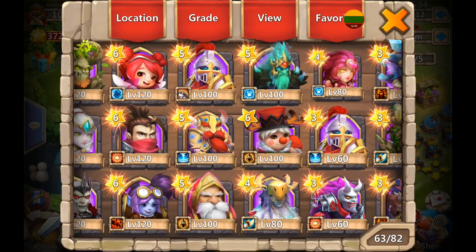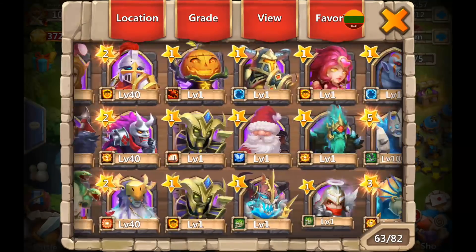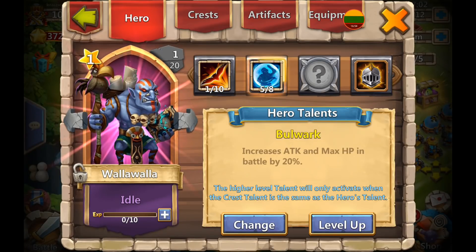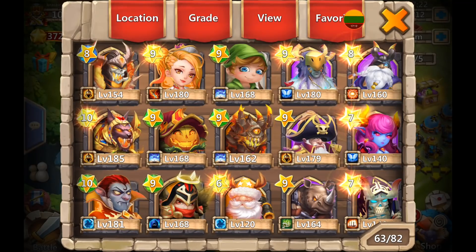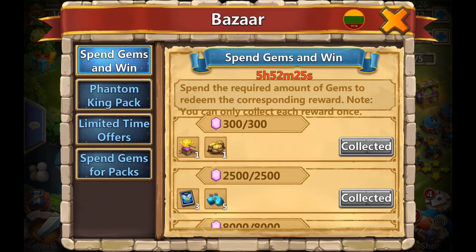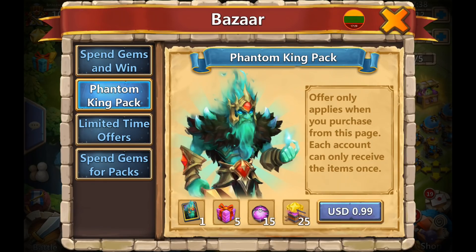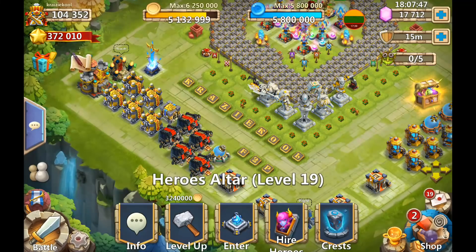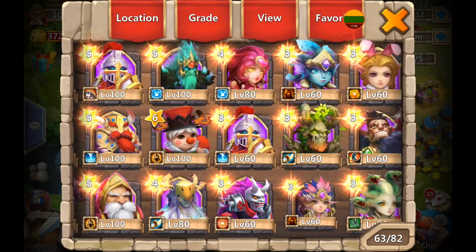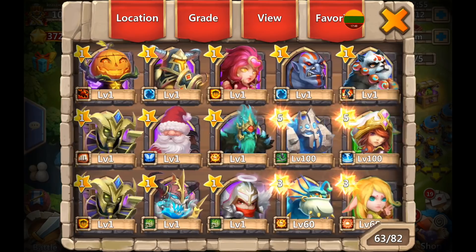He already has one so yeah, overall I think it's not a bad rolling session, especially since we got the hero we wanted and a great talent for him. He will act as a sniper and the extra HP will help him survive longer - that's a very nice hero. I'm happy, he got what he wanted, we got what we wanted. Let's collect all these goodies before they expire. I'll leave the Phantom King pack and the scatter for him to claim and decide. Hope you guys enjoyed the video - stay tuned and I'll see you in the next one. Take care, bye!